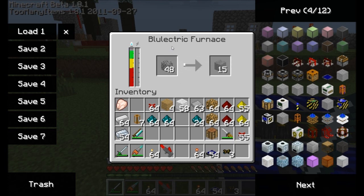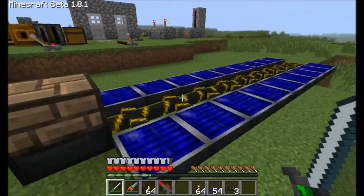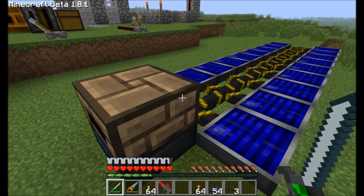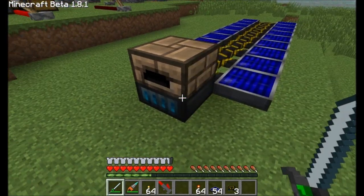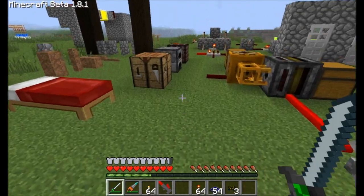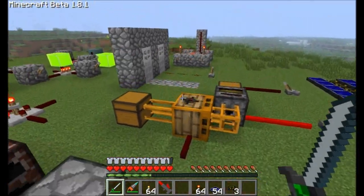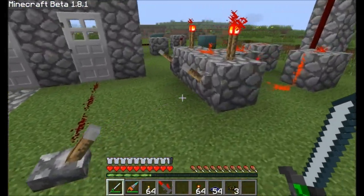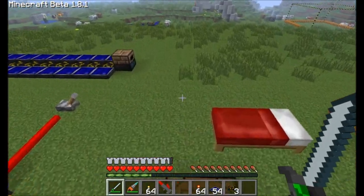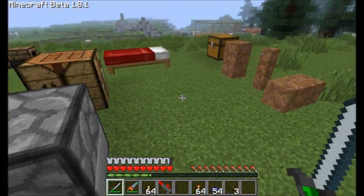So that pretty much wraps up the blue electric furnace and the Bluetricity and how that all works right now in pre-release 3B. Obviously, this is some very low-end, low-tier machines, and she has a lot more planned. Oh, by the way, it has a neat little blue electric display down here once it's actually running — so that's kind of neat. Definitely check this mod out and follow its progress, because I have the feeling that Red Power 2 is going to be an amazing mod. She's continuing to add new things, and I'm really looking forward to pre-release 4. This is Direwolf20 signing off on Red Power 2 Bluetricity as it exists in pre-release 3B. Take it easy.